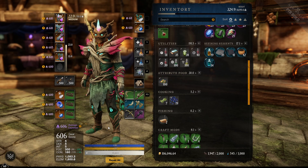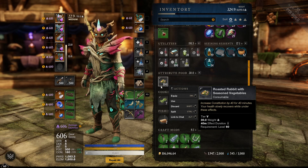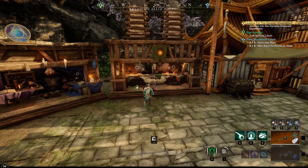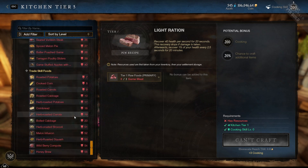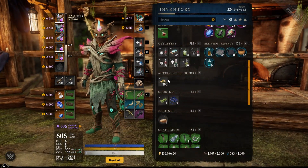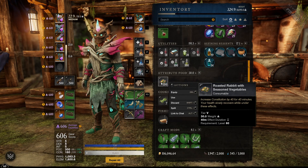It makes a lot more sense to have 300 focus and 160 con and then use rabbit food to push constitution to 200. Trust me, you're going to need that health pool in mutated dungeons — if you don't have it, you'll get smacked fast. You'll need one per run at least, so demand will go up. The sumptuous rabbit is the main expensive component, a rare material from skinning rabbits. Stock up now and hold going into the mutated dungeon start.